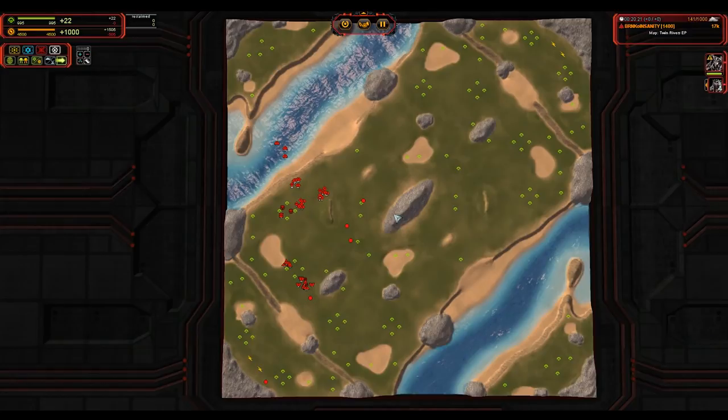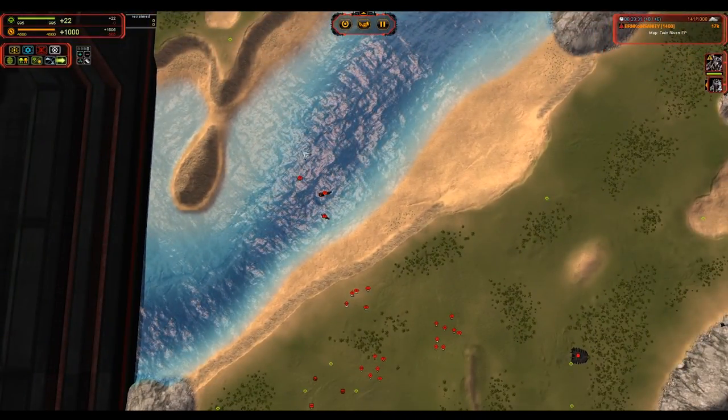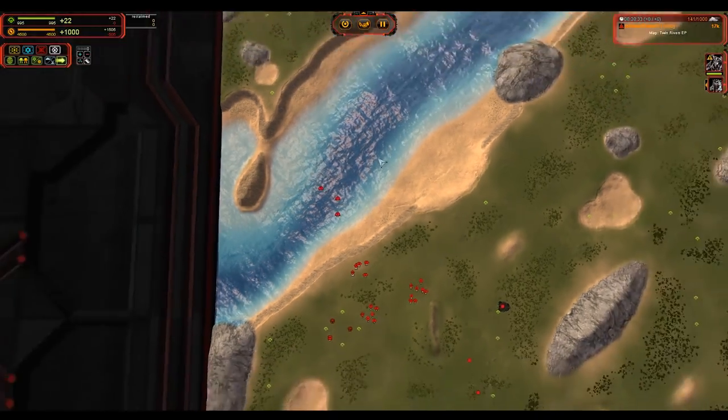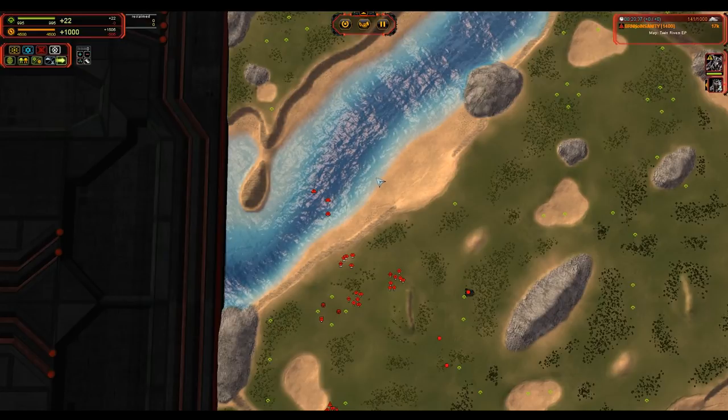I know I didn't talk about navies with the other factions — I'm actually going to do a tutorial strictly on naval play coming in a couple of weeks. Cybran Navy plays a key role for their faction because they don't have hover tanks. So if you've got water on the map, you have to build navy. There is no other option.